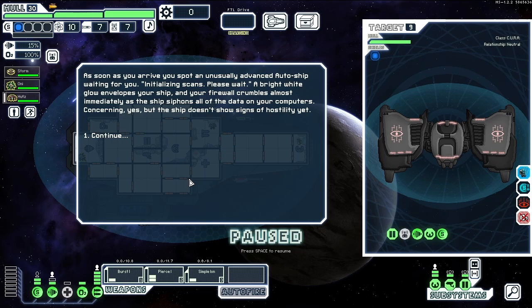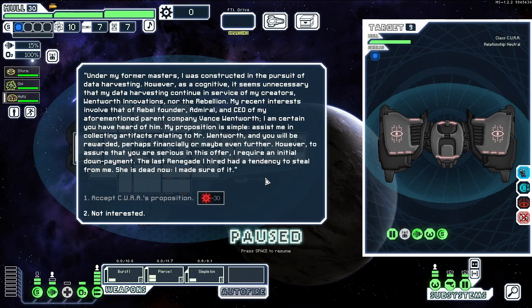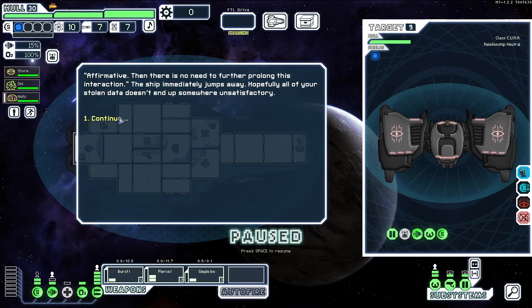As soon as you arrive you spot an unusually advanced auto ship. A bright white light envelops your ship and your firewall crumbles almost immediately as it siphons all the data from your computers. The ship doesn't show signs of hostility yet — though that sounds like a hostile act to me. 'Data collection complete. From my findings you are a renegade. I am the Custodial Utilitarian Robot Assistant — CURA for short. I offer you a proposition.' Under its former masters it was constructed for data harvesting, but now it wants to assist in collecting artifacts. It requires an initial down payment — yeah, we can't afford that. Okay, bye.